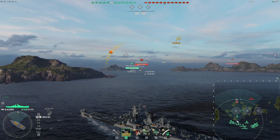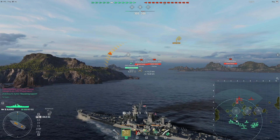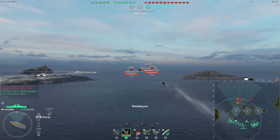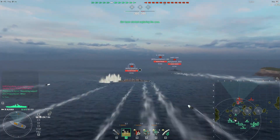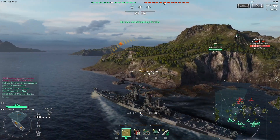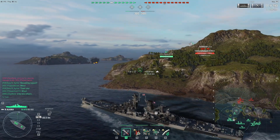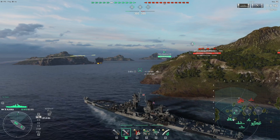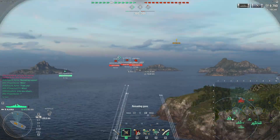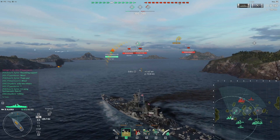This is a tier 7 to tier 9 match, which makes Alaska a very powerful ship because the Alaska has very good AP penetration for a cruiser. She also has incredible autobounce angles, meaning that if shells hit the ship at an angle, those angles don't matter quite as much as they do for other AP shells. We got a nice citadel on that Roon over there. These very good autobounce angles mean you can much more easily citadel other cruisers, and combined with the very good penetration power, that makes the Alaska very dangerous. Being a top tier ship at tier 9 also means she ends up having a lot more power than you'd expect from a standard cruiser.